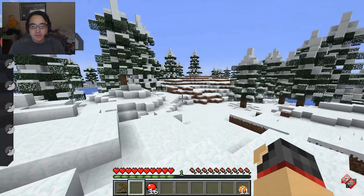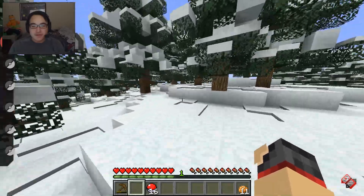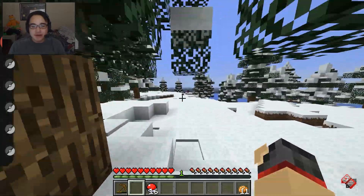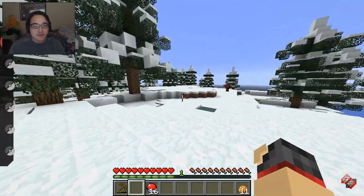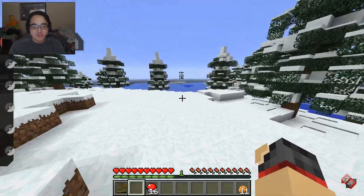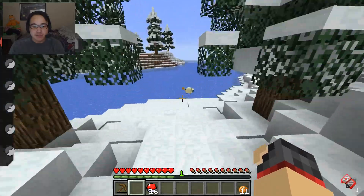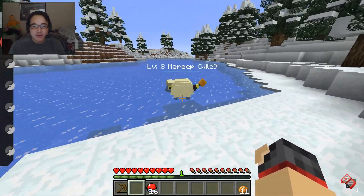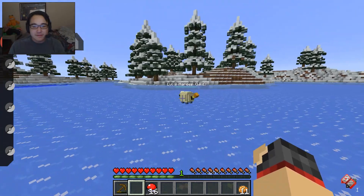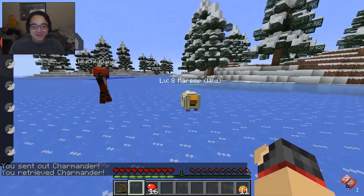I found a level 8 Mareep. You could probably take that on. Yeah, we'll see about that — I'm a pro when it comes to Pokemon. Why is the second island better for me? That was just dirt — thought I saw something suspicious. Level 8 Mareep, and there's another one. It's an electric sheep. Do I just walk up to it or openly attack it? You can either walk up to it or toss your Charmander at it. Charmander! You have to hit the model.